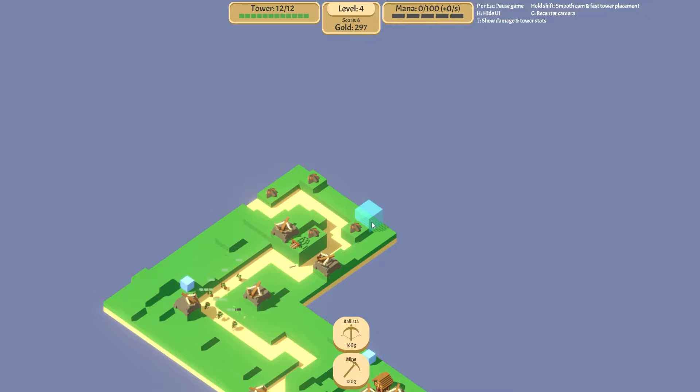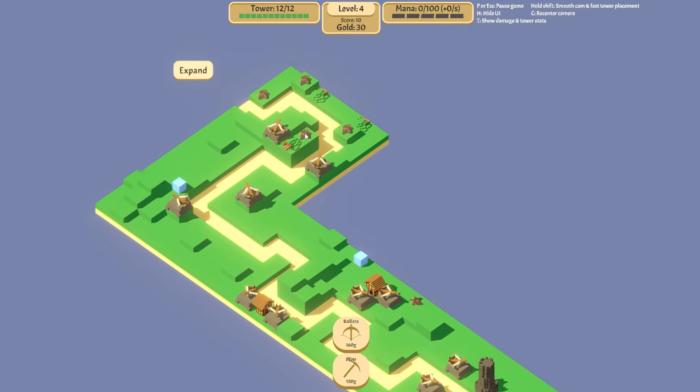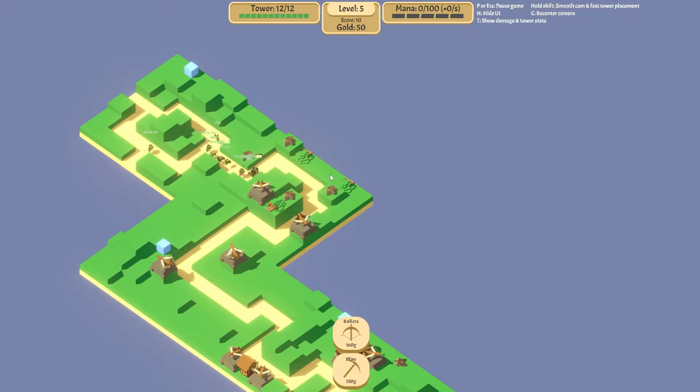I need mines, and I'm spending my money more on mines than anything else. Currently mining: tower maximum health increased by one and a 10% chance to repair any damage. So we've got one, two, three — that's a 30% chance to repair damage. All right, let's carry on.